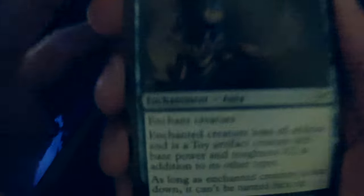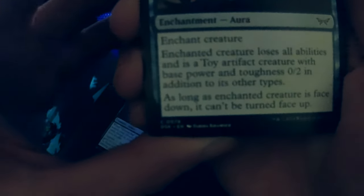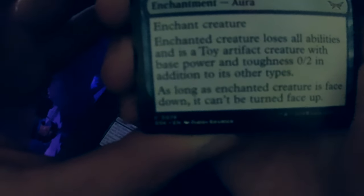Ancient Crater loses all abilities and is a 0/2 creature with base power and toughness zero and two, in addition to any sort of types. As long as Ancient Crater is face-down it can be turned face-up. This is a freaking amazing card — thank you blue!